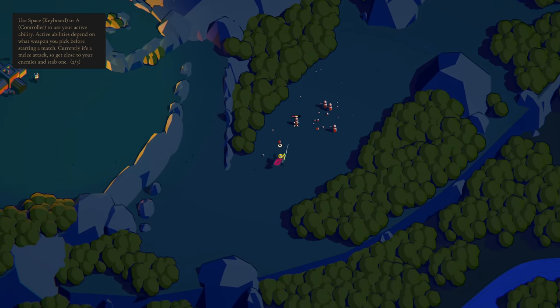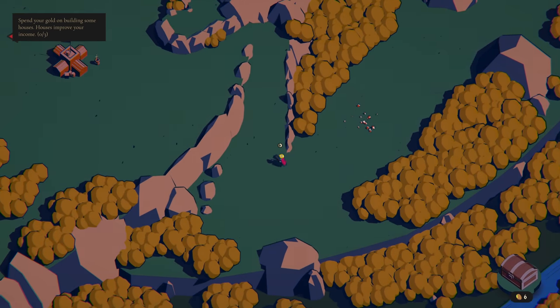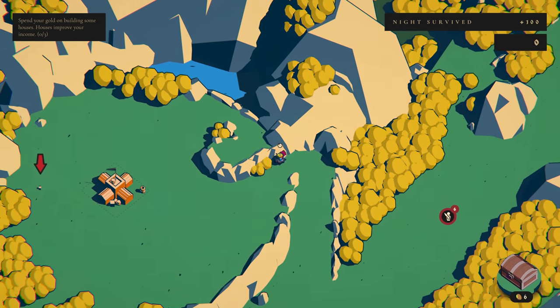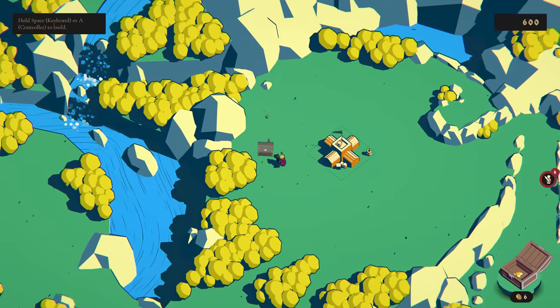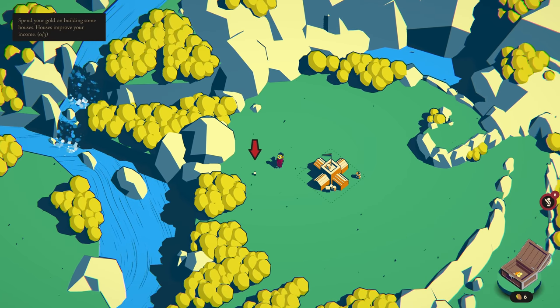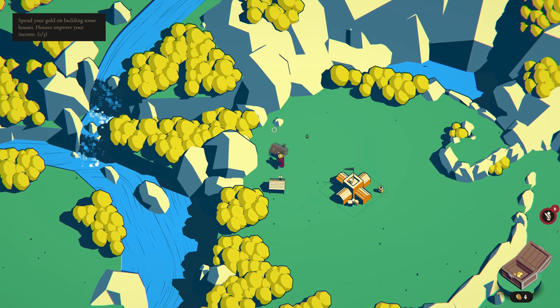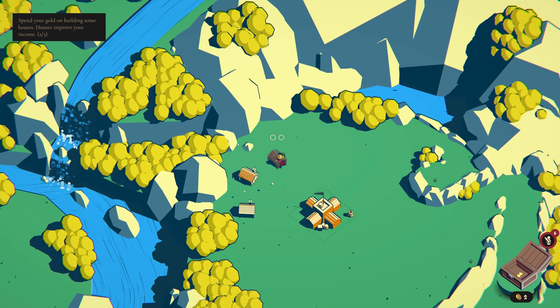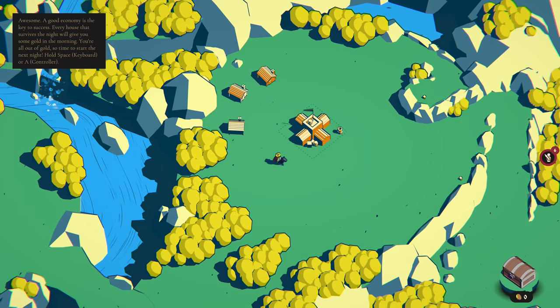Over time you're going to see a lot more enemies. Every enemy is a certain archetype that does its own thing — there's enemies that go straight for the king, enemies that go straight for the castle, melee-based enemies, ogres, archers, all sorts of stuff. One of the key balancing things you need to decide is: do you invest in your economy, or do you invest in your defenses or offensive units? There's a constant push-pull there. Houses generate income if they survive the night — you buy them for two gold and they generate one every night, so they pay for themselves pretty quickly.